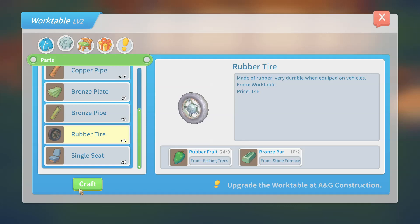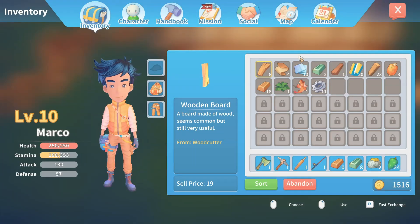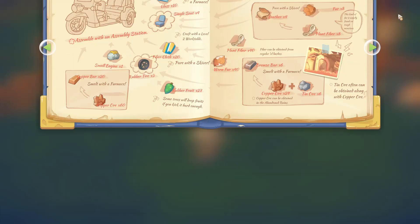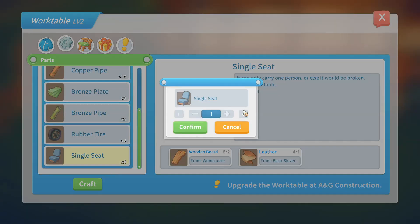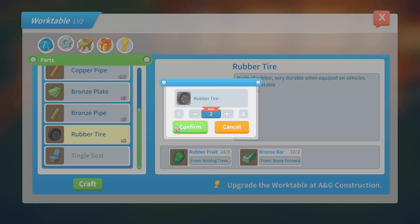But we can now make rubber tires and the seats. I think we need all four of those. Let me check, because I really hate to misuse the materials I've spent forever gathering. Four seats and three tires are needed. So let's build up those four seats! And then we need three tires.